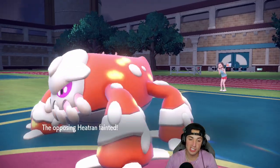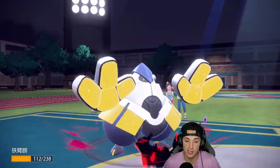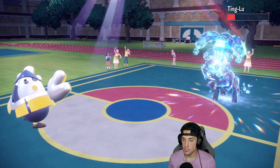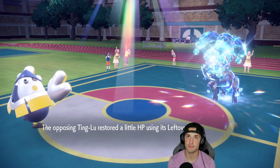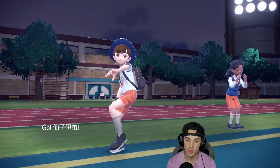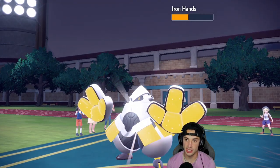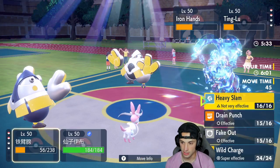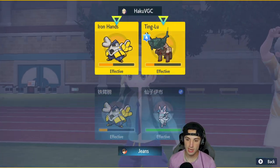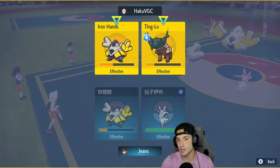Sylveon could still clutch this up. Heatran is orbed and it dies out — that's actually big, because Ting-Lu's probably going to go for something like Stomping Tantrum to take out Iron Hands. Iron Hands gets another turn — massive. Now I get to bring out Sylveon. My play here is pretty simple: Sylveon comes out and we go Hyper Voice. Iron Hands can Fake Out anybody. I'll use Iron Hands to KO Ting-Lu — we go Wild Charge and Hyper Voice.